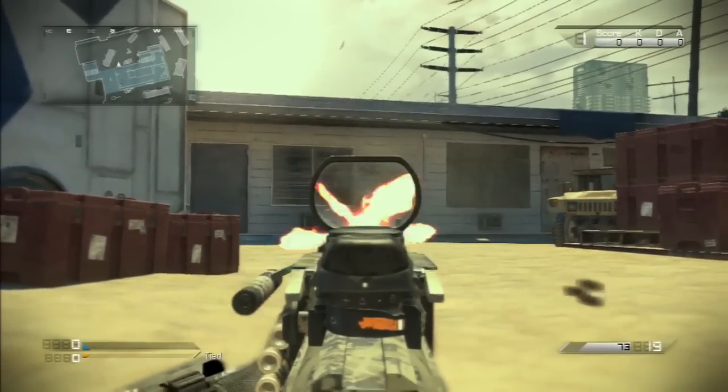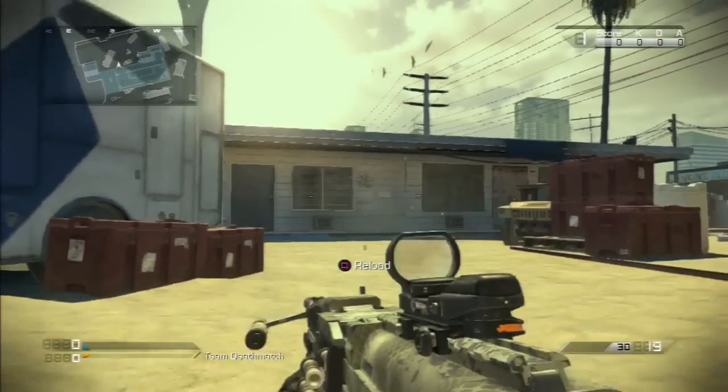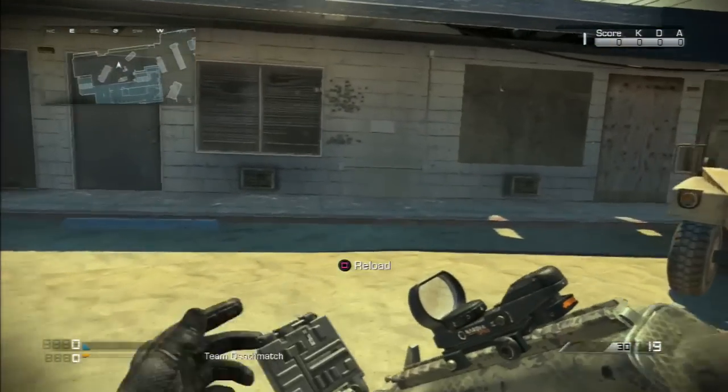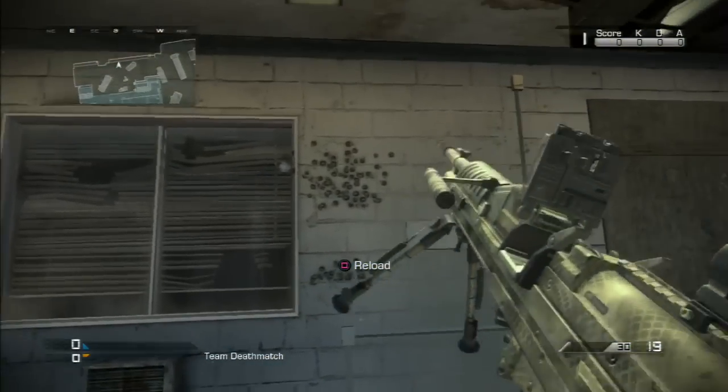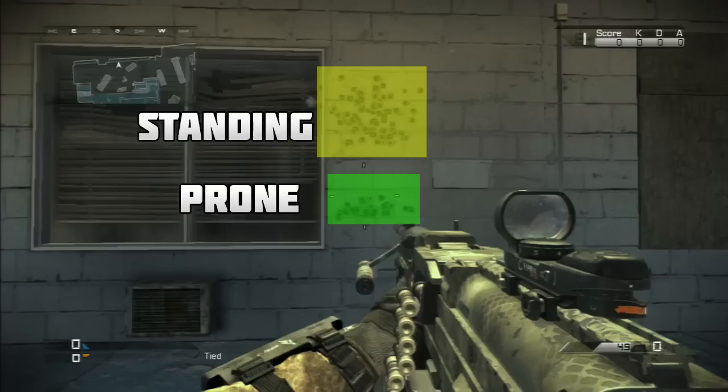As you can see, there were already a lot of bullets and a lot of recoil with the LMG, but as soon as you prone down it's all smaller — you get a smaller spread, meaning you'll hit enemies more easily and won't be missing bullets. While proning, or even crouching, you get a tighter spread and more accuracy. Crouching is in between standing and proning.